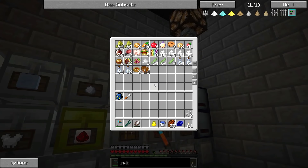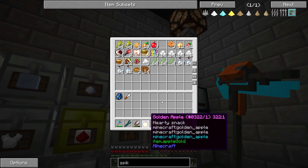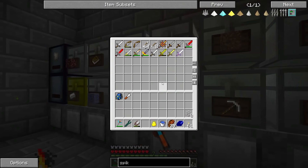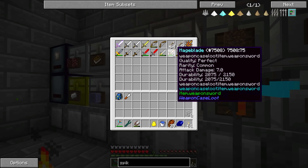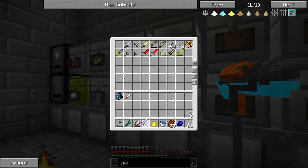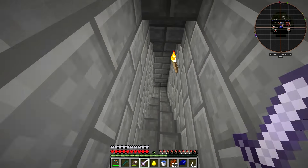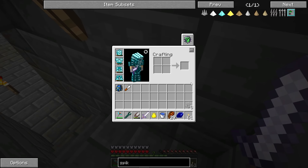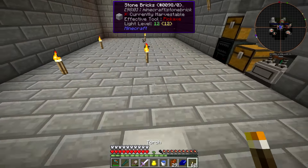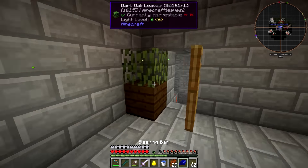There are some really nasty things here. I'll take the golden apple — although that's actually a notch apple, that might be overkill. Let's see what we have in here for weapons. Bane of Arthropods would actually be really helpful. Bane of Arthropods 3 — that should do some damage to the spider. And I've got full armor. I think we're good. Let's give this a try and see if our strategy will be successful.